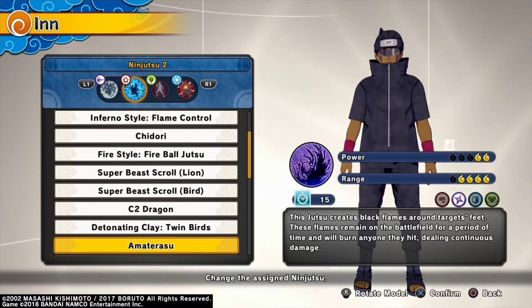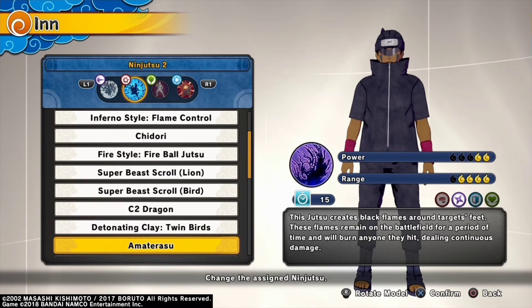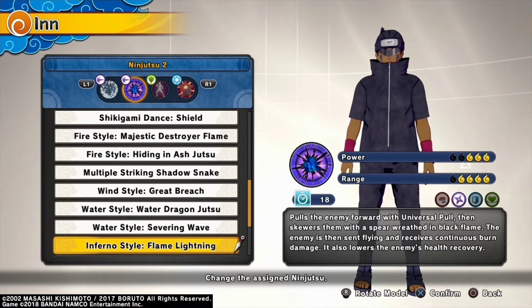Amaterasu allows you to burn, stun, and even take Demon Hunter away from people. Inferno Style Flame Lightning — pops up more than you think.